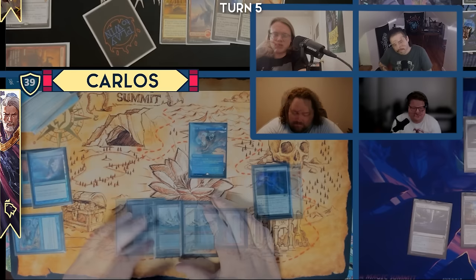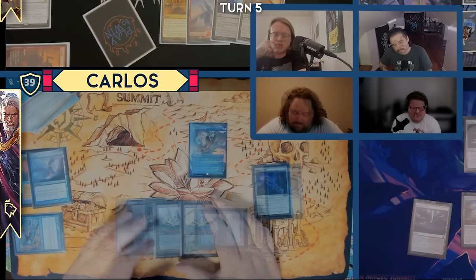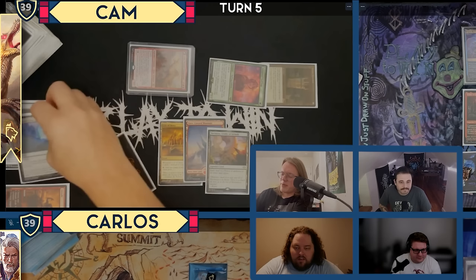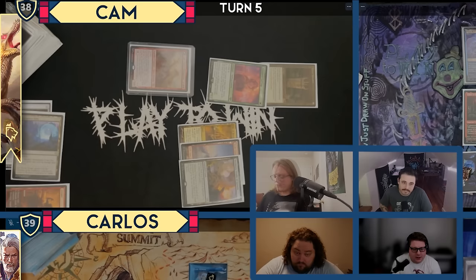I also can't really play that either. I'll pass. Alright, I've run out of patience. I'm going to crack Emergence Zone so that I can cast spells as though they had Flash. Tap three, losing a life, and I will cast Jeska's Will targeting Dylan.